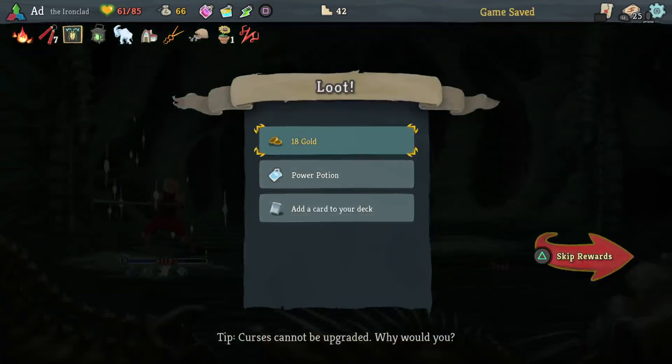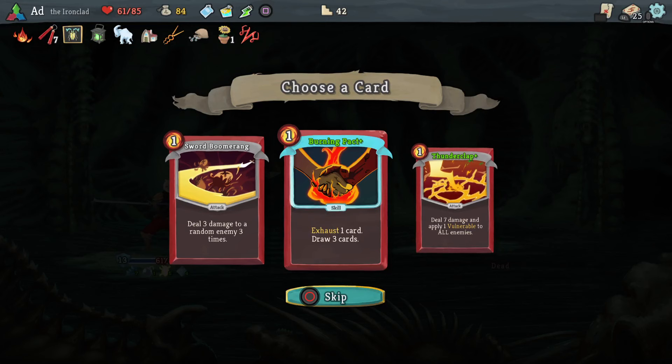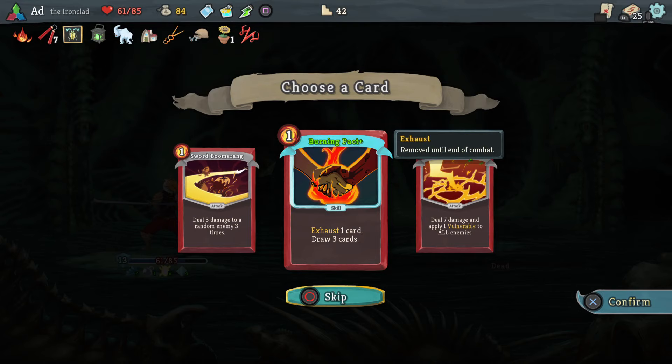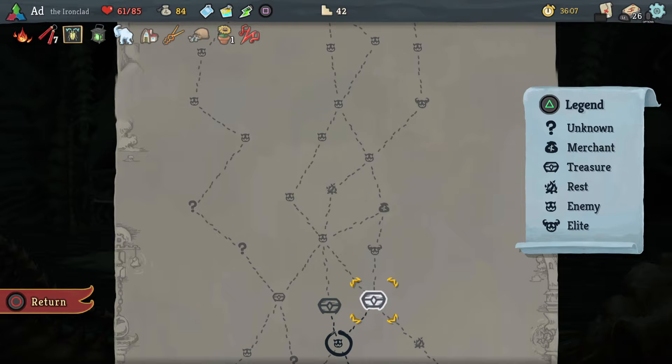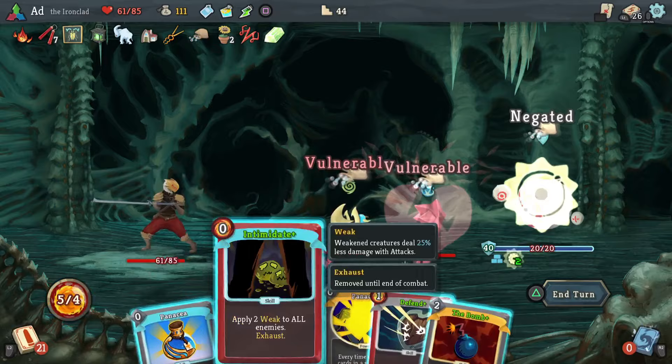We're going to ditch the Weak Potion and take the Power Potion. Burning Pact could come in very useful at this stage, just to get rid of some of those weaker cards and pull out the strong cards I actually want to use. Orichalcum — if you end your turn without block, gain six block. That is becoming a problem. We've misjudged how many power cards we have.